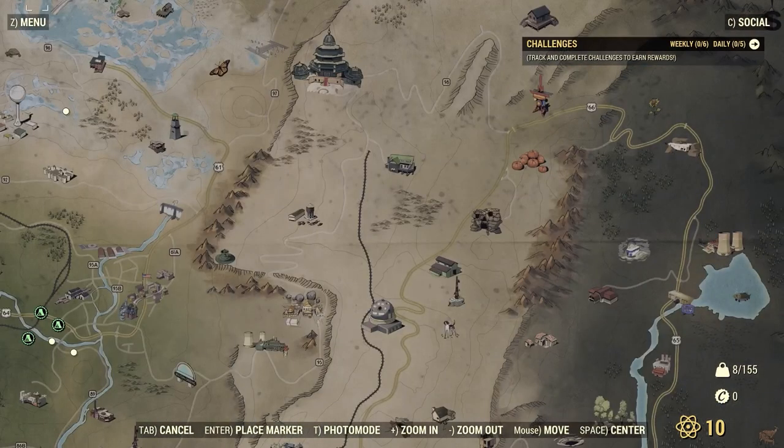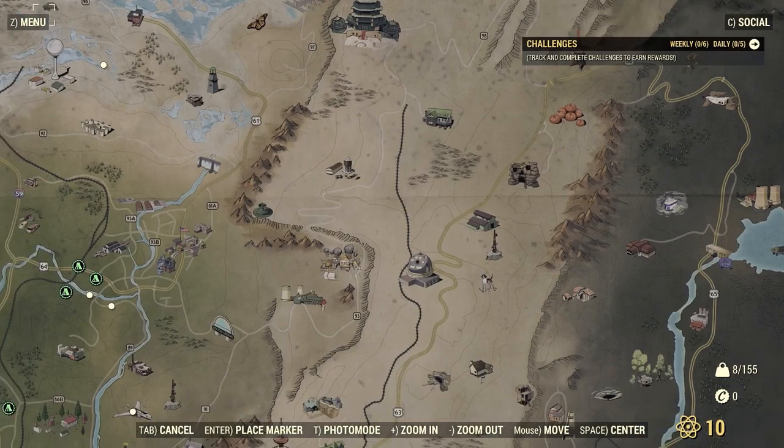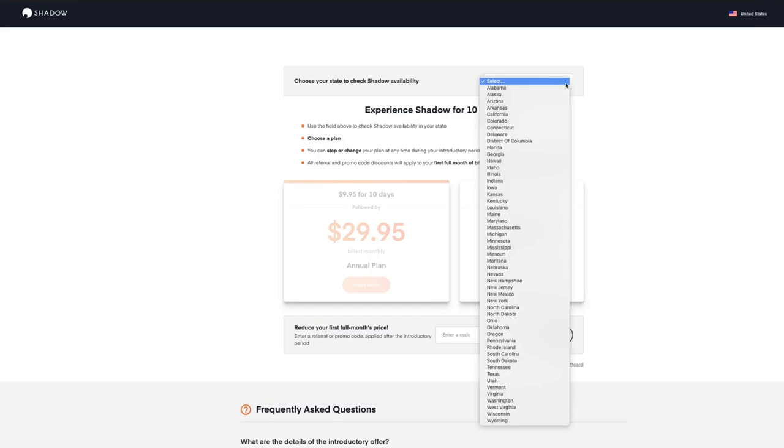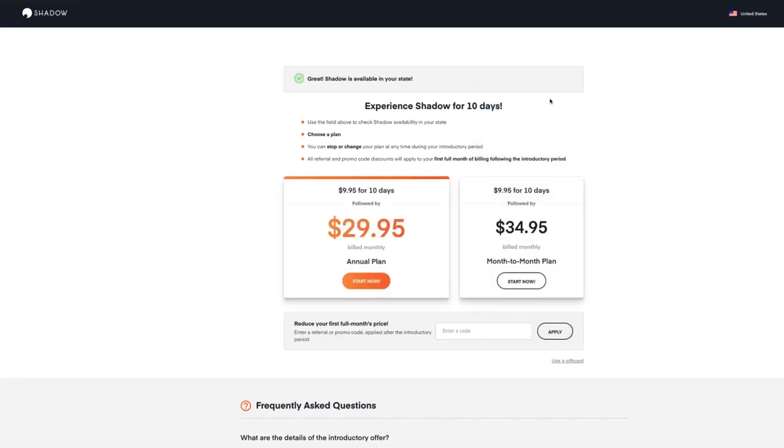Besides that, all the games I tested worked not too bad. My conclusion: with Shadow you get a pretty decent machine — a GTX 1080 graphics card, 12 gigabytes of RAM, 256 gigabytes of SSD storage, and a super fast internet connection with gigabit download so you can download games very fast. It has its price though, and it doesn't work everywhere in the US.